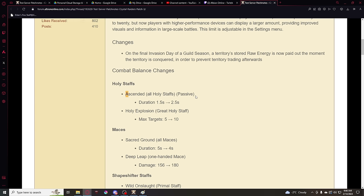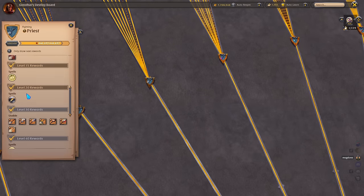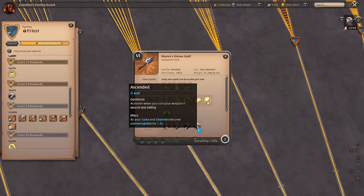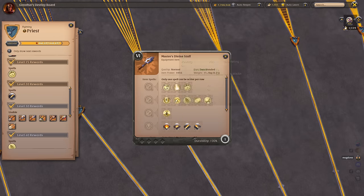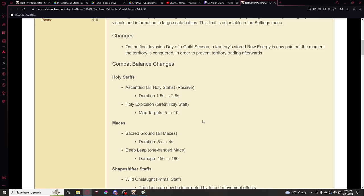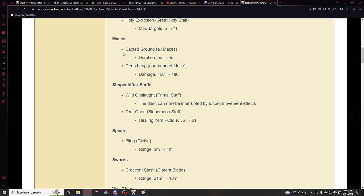The Ascended ability from all Holy Staffs — the passive, I think it's the third one — the duration has been increased by one second. If you don't know exactly what this passive does, it makes you uninterruptible for 2.5 seconds. You can imagine how interesting that is, and I'm really curious to see how that's going to play out in the Hellgates meta. Besides that, we also have the Holy Explosion from the Great Holy Staff, which has increased targets from 5 to 10. This staff is pretty good in small scale. I think it's a well-needed buff actually.